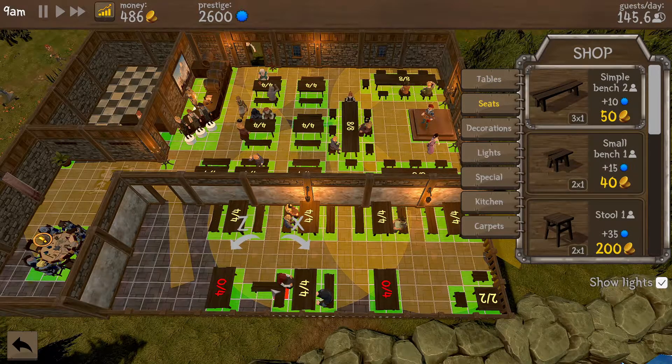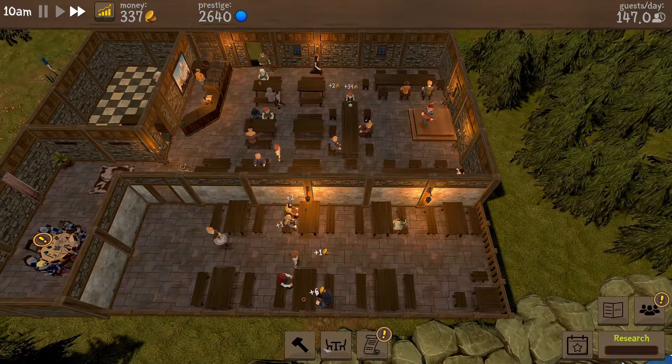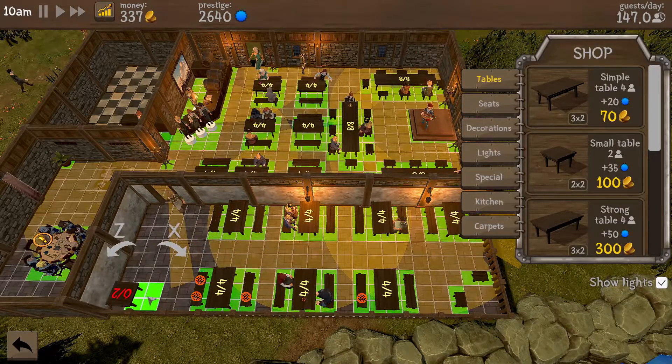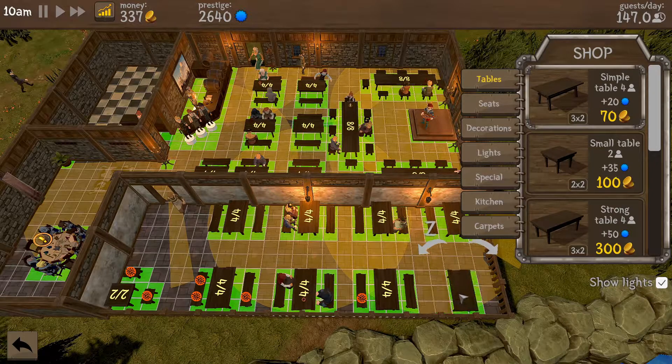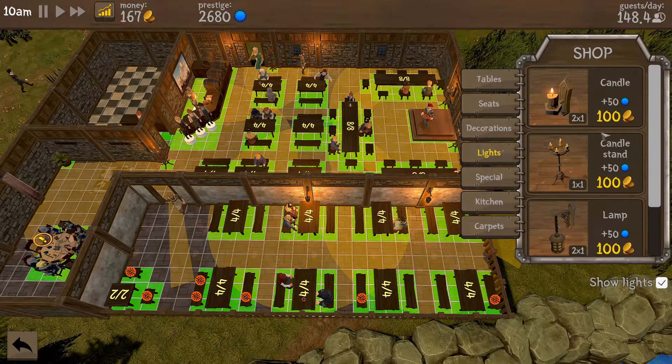I've got enough to get these tables up and running. Intrigued to see how much we're going to make, or if the other waitress can handle the load. I've got a nice corner table here - I quite like it. Then we can put a little simple table in the corner. We've got a nice busy area for them to come outside and we can improve this over time. Can we afford a light? We can.